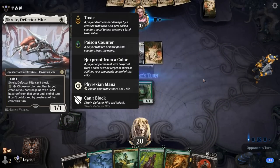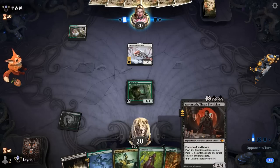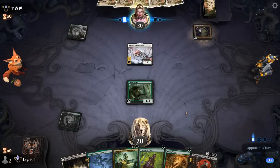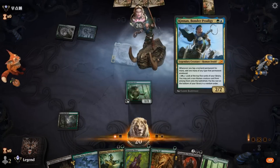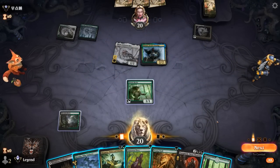Opponent's turn one Skrelv — could be an Aura deck. If we can get Hapatra plus Yawgmoth down, we can shrink their creatures and generate an army of snakes. Maybe more of an artifact deck, or a Kinnan deck — lots of legendaries to make mana with Kinnan. That could be quite scary.